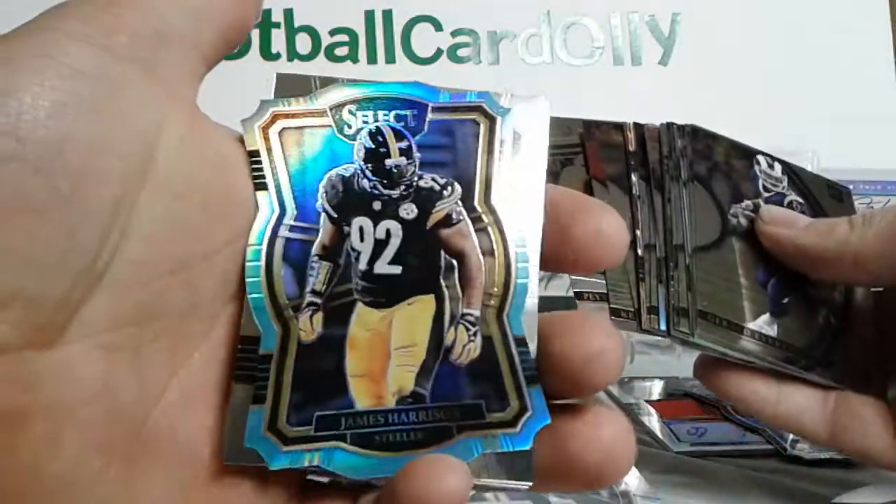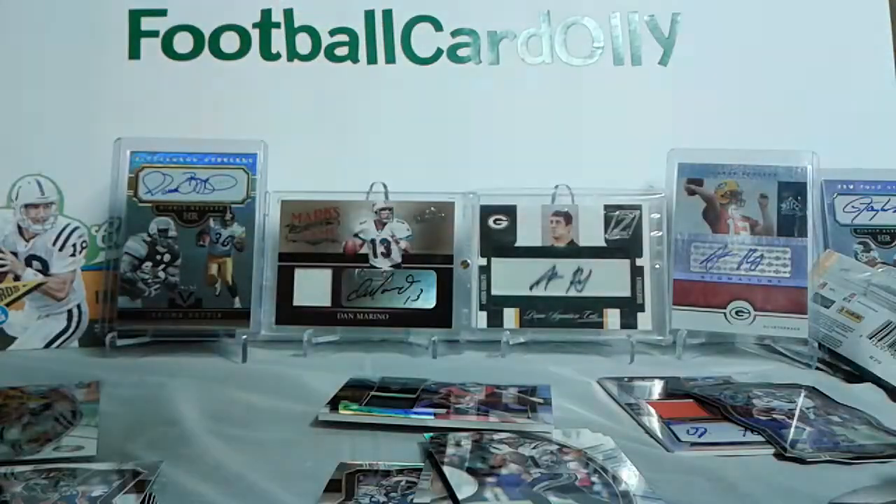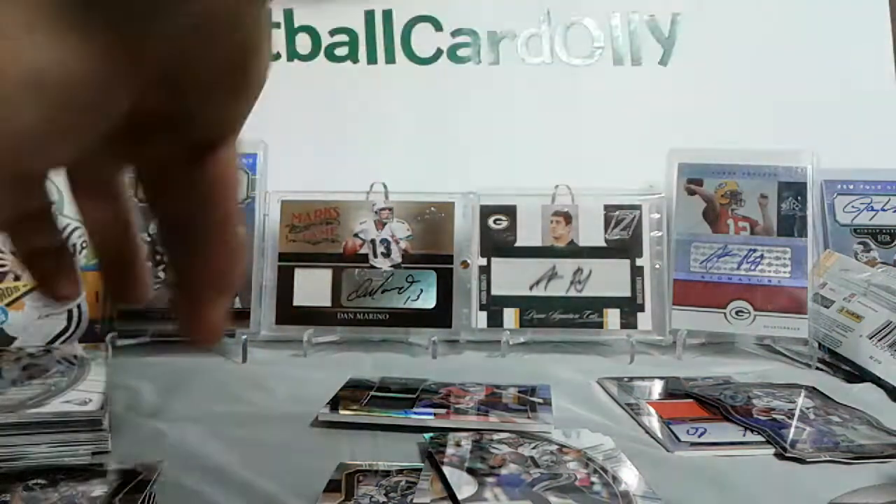Some other stuff here — a couple nice rookies, has a jersey number, 92 out of 99. A couple nice rookies, keepers for the personal collection, a couple cool inserts. Pretty happy with that box.